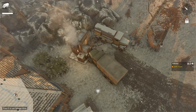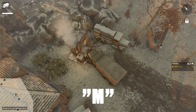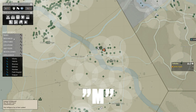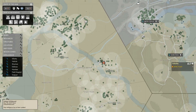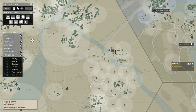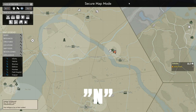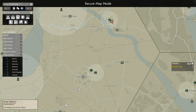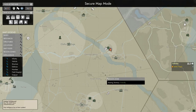When playing Foxhole, there are two types of map. We have the normal map by pressing M, which has all the intelligence, all the resources, all the locations — it will show you map markers, where people are, and all the intelligence. And if we press it again, we get the secure map mode, which might be helpful for people that are streaming the game but still want to explain things on stream.